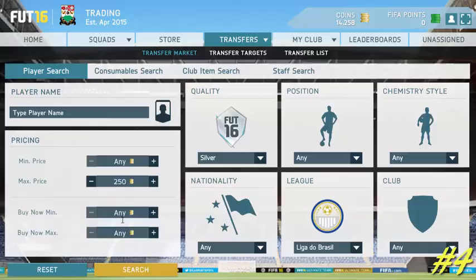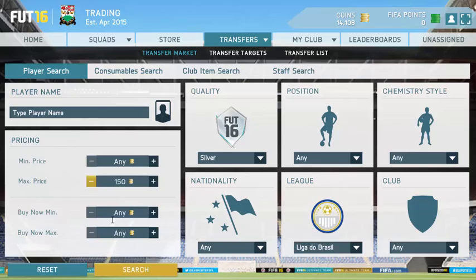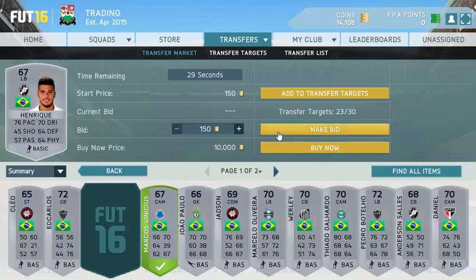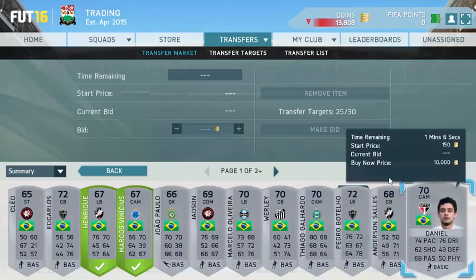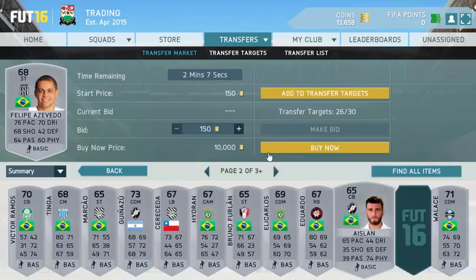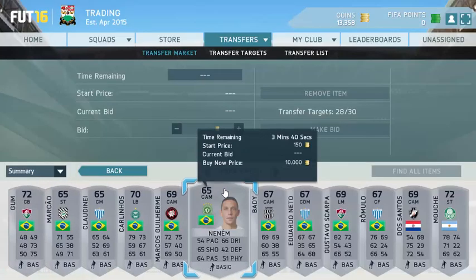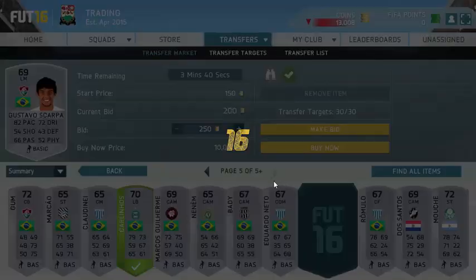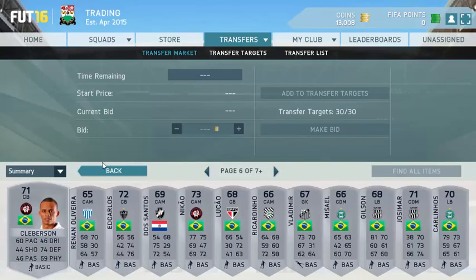The final method for this video is also a bidding method — check out the League of Brazil. You can bid on so many players for 150 coins, win them for 150 coins, and try to sell them for around 200 to 1,000 coins. It works really well. Bid on players with all-round great stats, good pace, and maybe some 4-star skill moves.